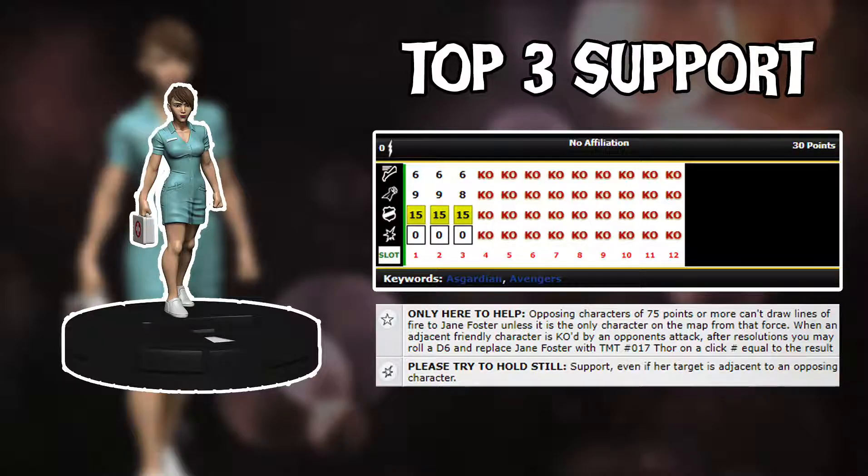Number 2 is Jane Foster from the Mighty Thor set. She's only an uncommon, which makes it even more impressive. She has 15 defense, Defend, and a special Support power that lets her support characters even if they have an opposing character adjacent — kind of annoying to play against but an incredible ability. She adds a 9 attack value, so rolling 9 on a 15, she'll hit most of the time. And on top of all that, lines of fire can't be drawn to her by characters over 75 points. For a 30 point character she's protected, and she's got Indomitable.